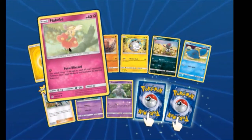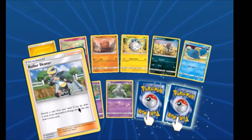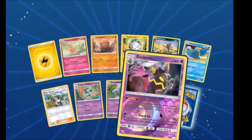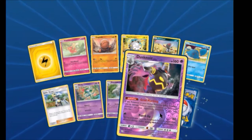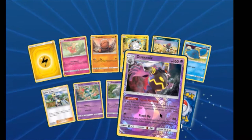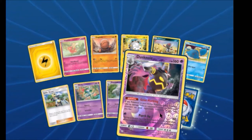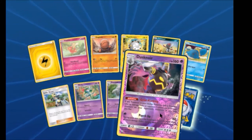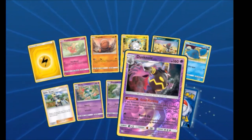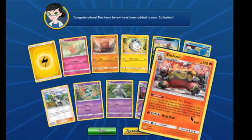We have a Flabébé, a Roller Skater, Kirlia, Dustclops. Dustclops actually had an ability where whenever it was knocked out, it became basically a punishment — and then whenever it got discarded from there it went back to your hand, so you could not get rid of it. And an Emboar Rare.